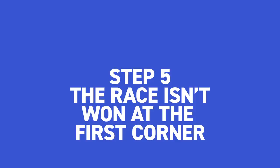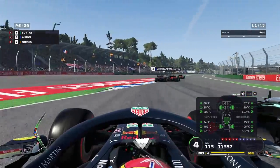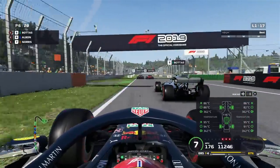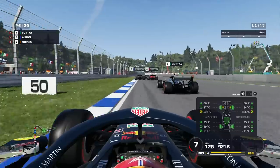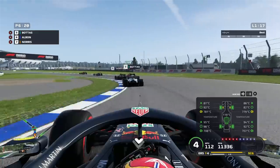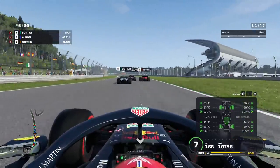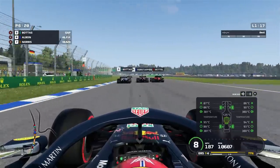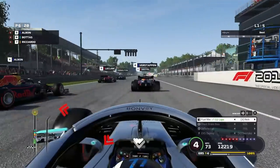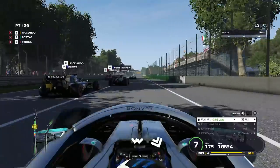Step five: the race isn't won at the first corner. You've got a good launch and are in the mix going into turn one - this is probably the most important corner in any race, where you can come out a winner or a loser. It's important to remember the race is not over after turn one, so don't try and be a hero by sending it up the inside from miles back. Chances are you'll run into the back of someone else, damaging your front wing or crashing out entirely.